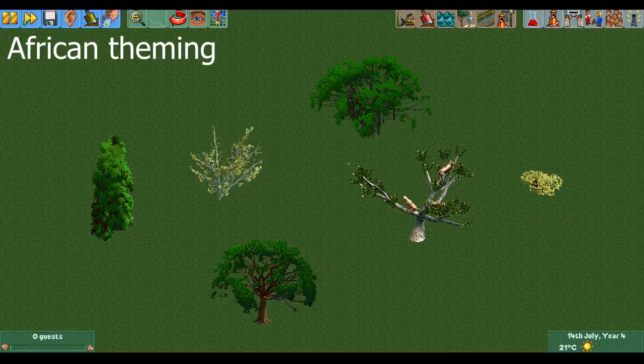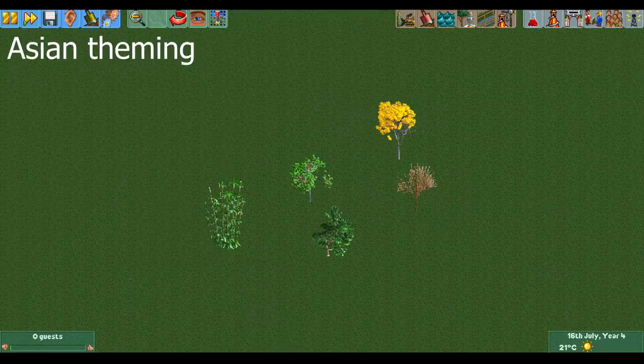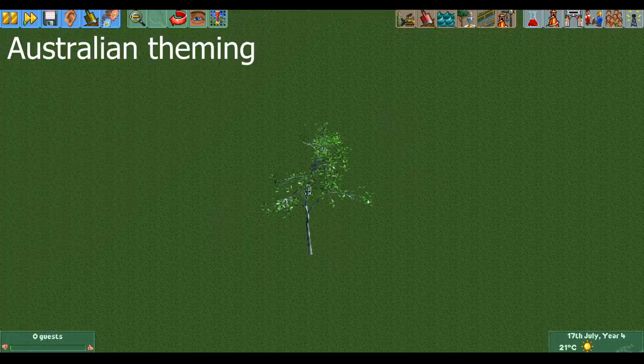First up is the African theme which gives us five big jungle trees, of which one has a bunch of leopards in it, and a bush. Next up is the Asian theme which gives us a bamboo bush and four Japanese trees, and is followed by the Australian theme which gives us only one tree — a very large eucalyptus tree.